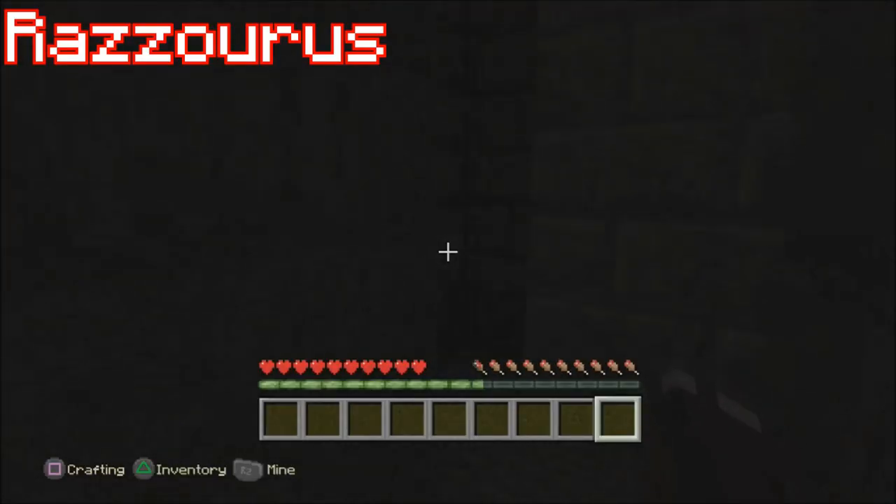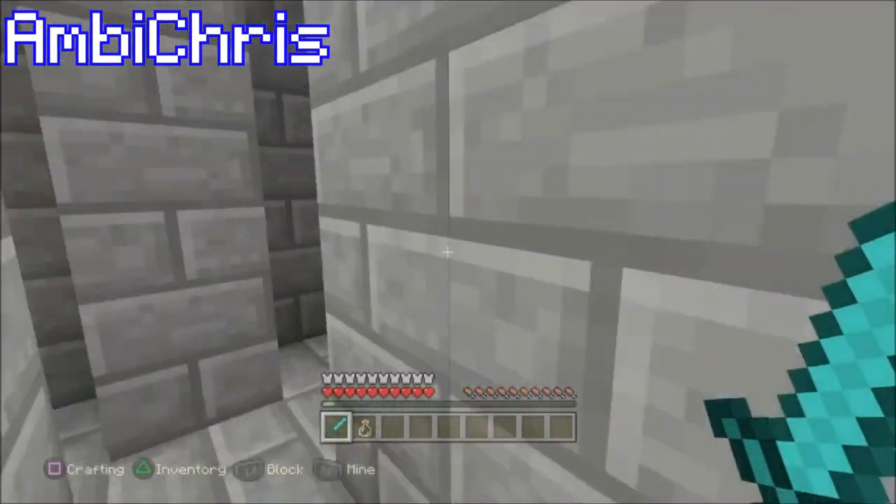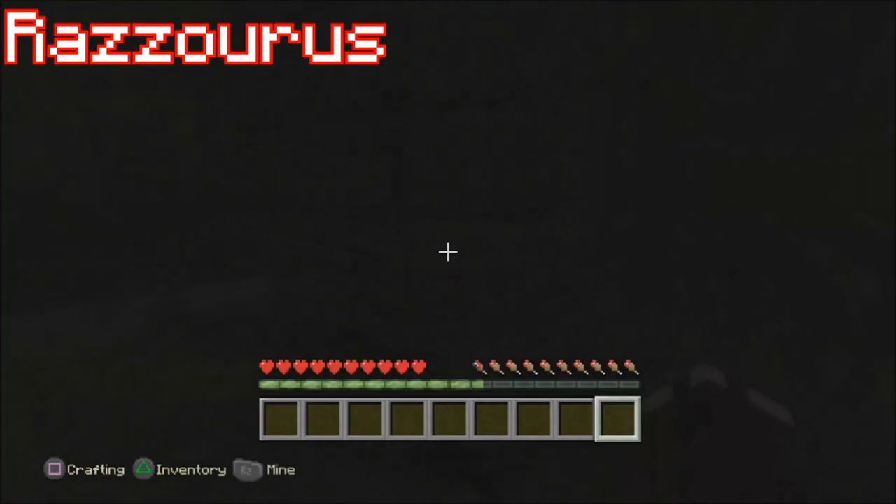The Minotaur will be in full diamond armor and have a diamond sword and a night vision potion, as you can see. It depends if you make it dark or not, and then there's a runner on the other side. You have to try and make it to the exit without being killed by the Minotaur.